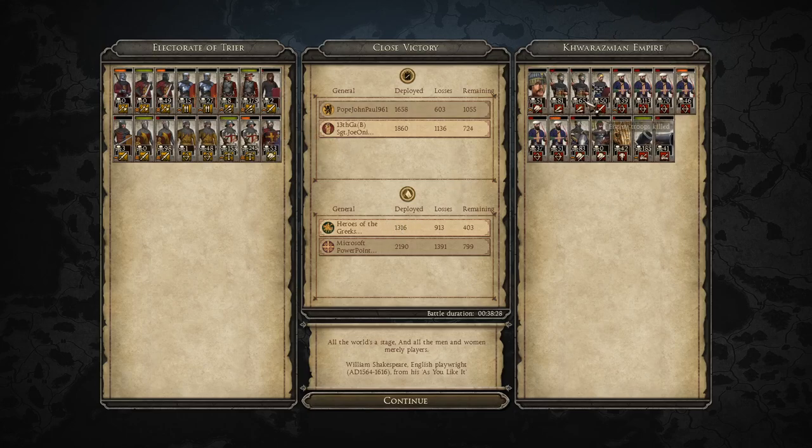Now let's look at the Quasmarian player, Heroes of the Greeks — I'll link his channel in the description. He got 113 kills with his Savarians — they didn't actually get as many kills as I thought; they just caused a lot of problems. His mortar got 185 kills — that's insane, they were very annoying. His pole arms getting around 81 and 65 kills. His cavalry getting 83 kills. So not too bad. I really thought the Savarians would have done better — they were very, very scary — so maybe they're not too overpowered after all.